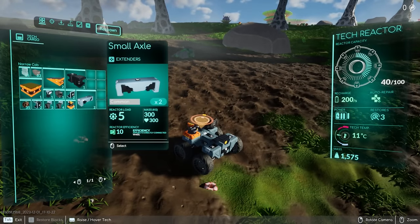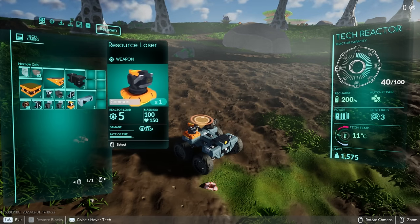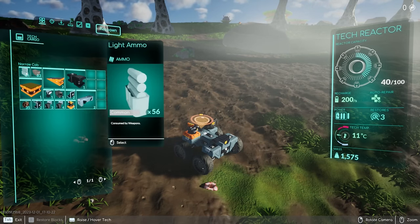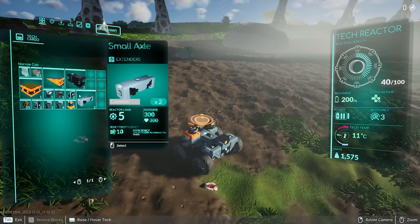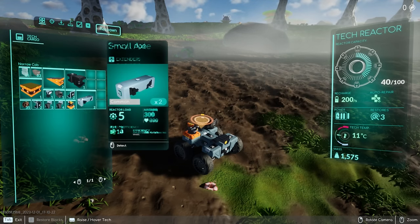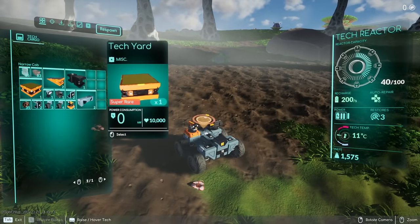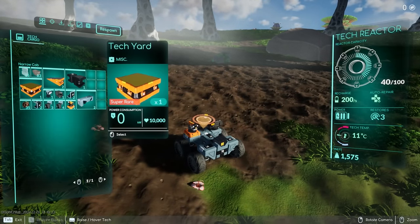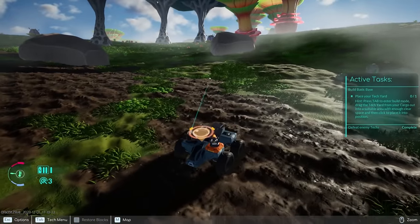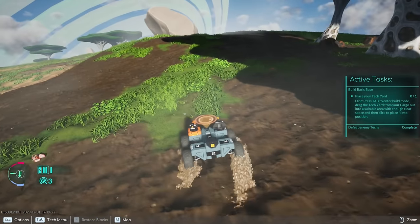Okay, what did we get? A small axle, a resource laser, a three-way side connector, light ammo 56, a basic weapon mount, basic wheels. We ran out of power mid-fight. We also have this tech yard — it's pretty big. It looks like we now have dedicated base-building pieces, and base building is going to be a major part of this game.